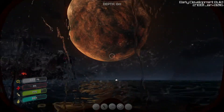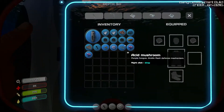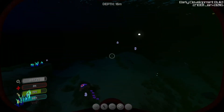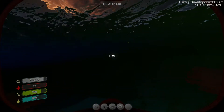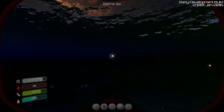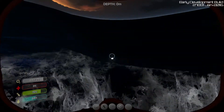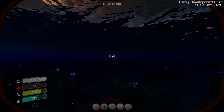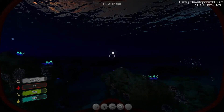You can build beacons so you don't get lost, which I should do very shortly, because I'm going to forget where my base is. I built it sort of right under the escape pod, but that escape pod is glitchy and likes to move around.